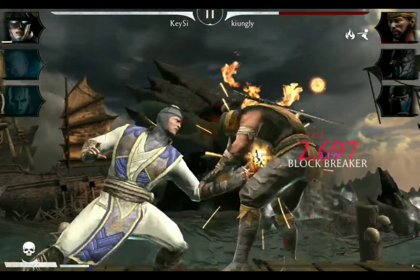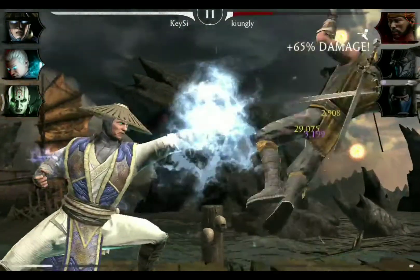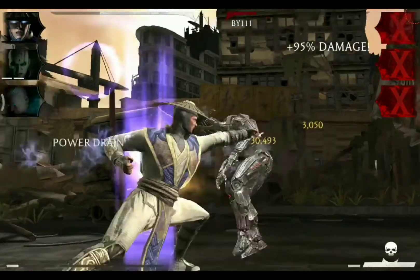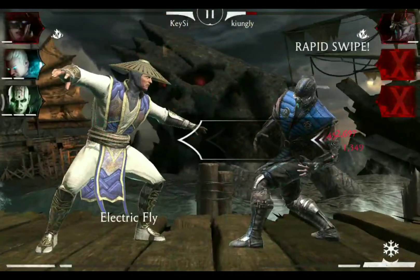His special one is called Electric Fly and it has only a damage effect tied to it, so there is no buff or debuff to special one. Noteworthy is merely that he can knock out his opponent with the Electric Fly.